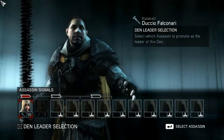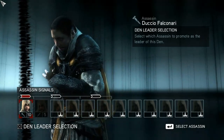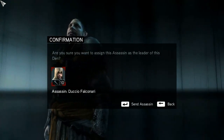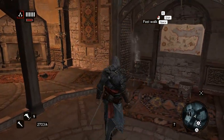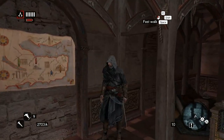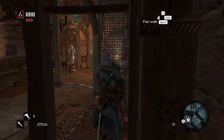This guy is level 10 straight away — amazing. Den leader selection: when the guy is level 10 we can assign him as leader. There's a schematic map of Constantinople with flags — that's kind of cool.